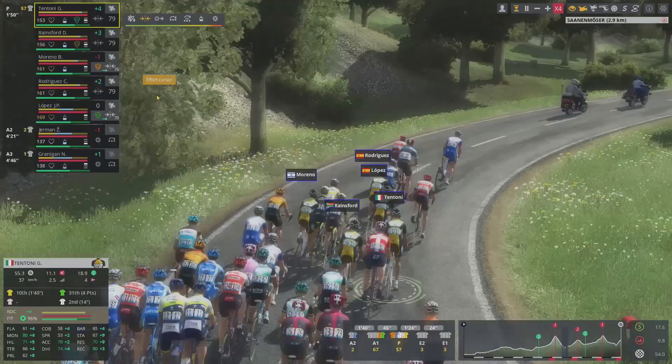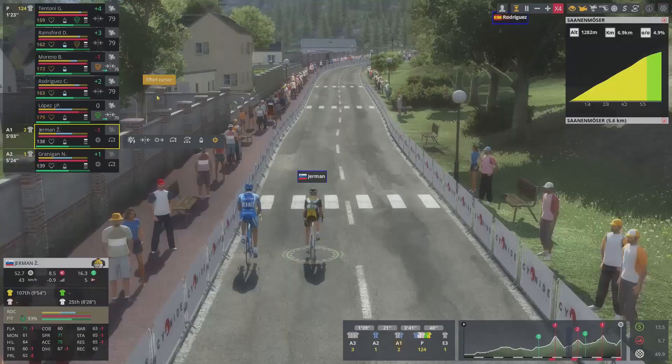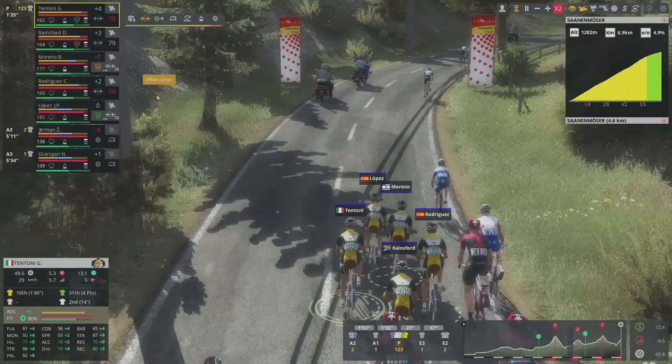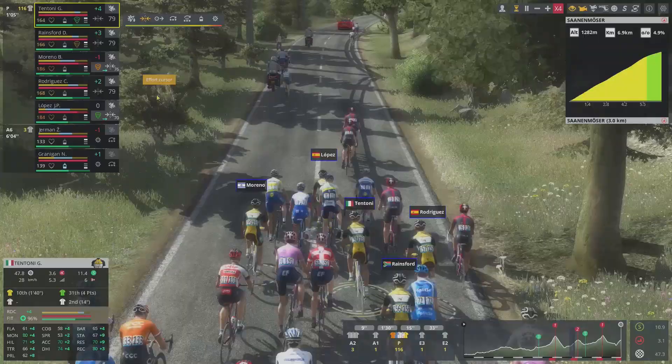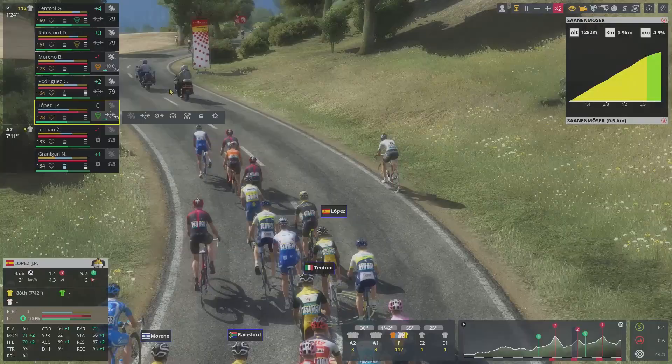Let's pace a little bit. The peloton is down to just 57 riders and it's starting to come back together. Jermon is not that far behind, but the descent is already done and over with. Jermon and Granigan are in groups behind the peloton — it's a little too late. Cat 2, 5k to go, 7k in total, 5% average gradient. We are starting to eat up a lot of the breakaway as they fall apart. Lopez is nearly done — let's gel up for him.